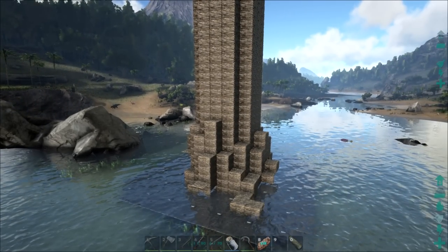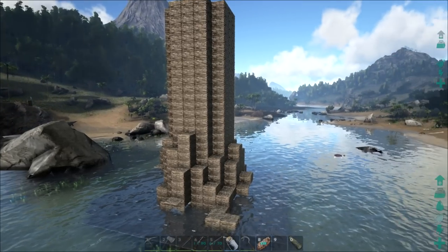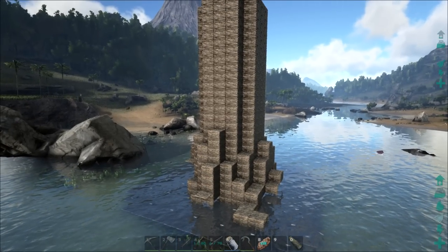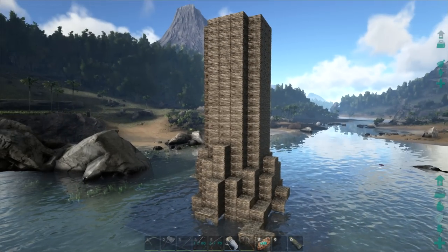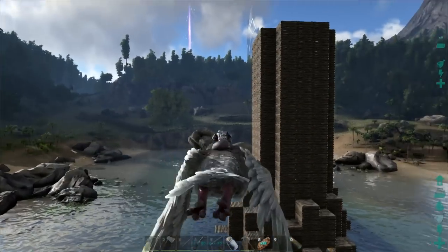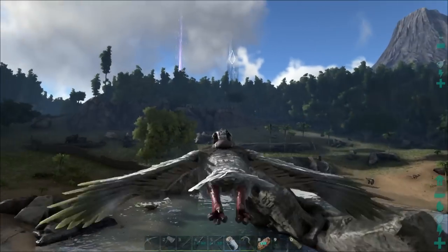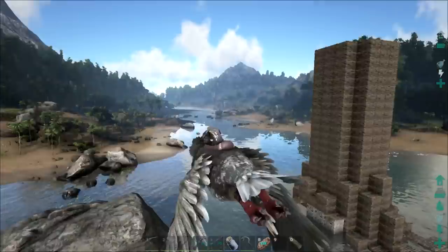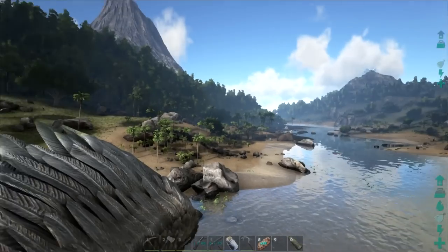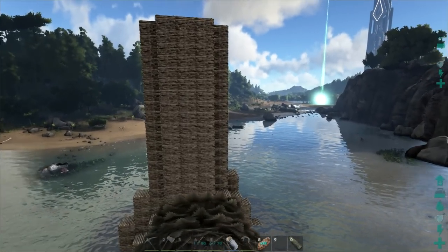That's it for today since I'm out of walls — I need to go craft some more. Next time we will start building the branches and hopefully get some of the leaves done as well, and this thing will really start looking like a giant tree. Then we can start building the hideouts and the little tree houses on the tree branches. I'm super excited about the project — I hope you guys like it too. If you do, give it a big thumbs up and we will see you all next time.